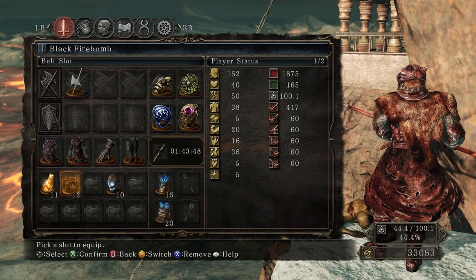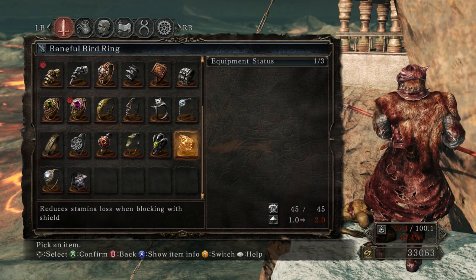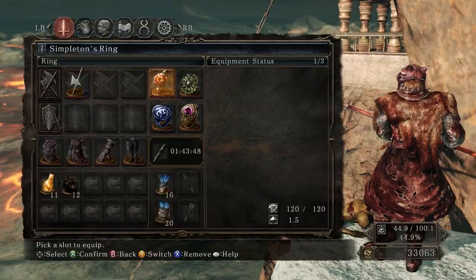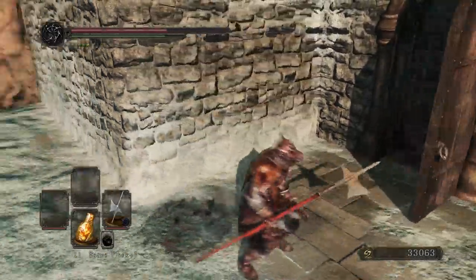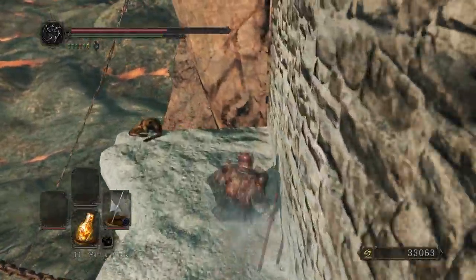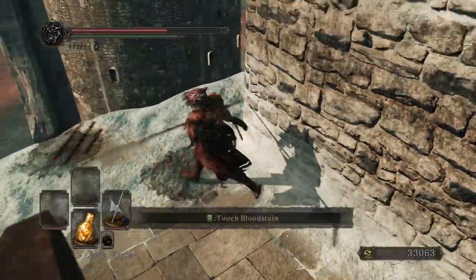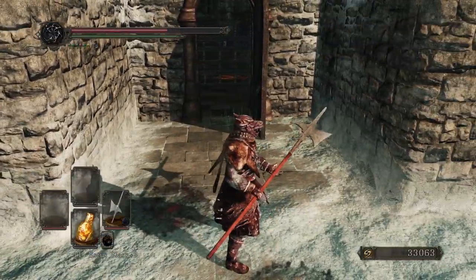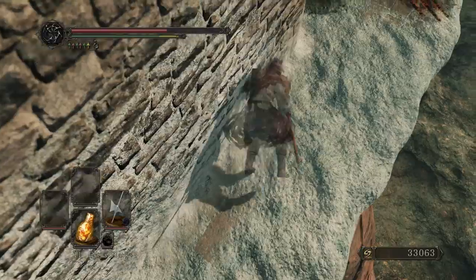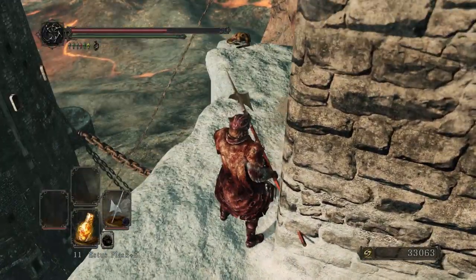It makes you invisible while rolling. I have to try this. That looks so weird — it's actually really distracting. What can that be used for? What effect would that have during battle? I could maybe see that during PvP — it'd confuse your enemy because they wouldn't be able to see you and wouldn't know which way you're rolling. But against AI, what's it going to do? I guess we'll find out.